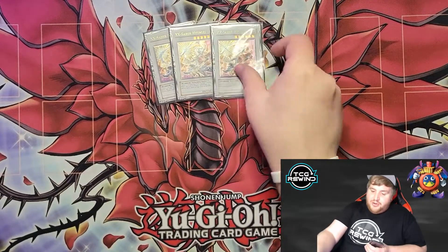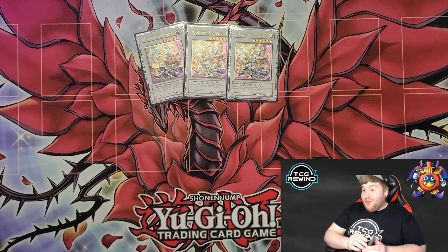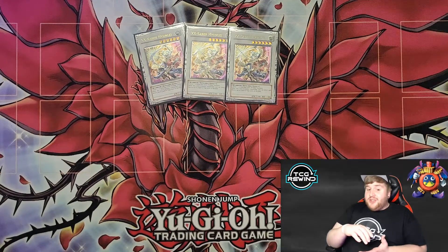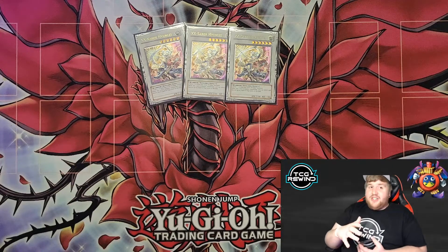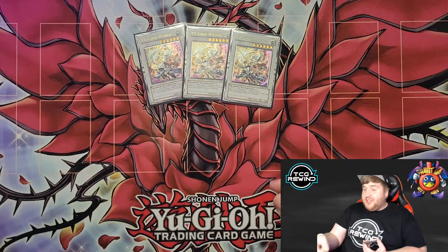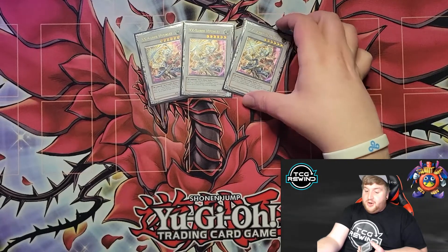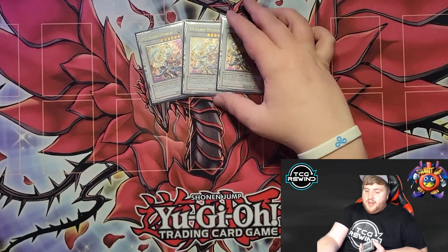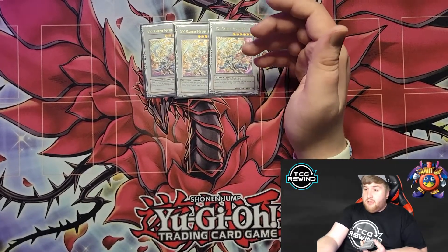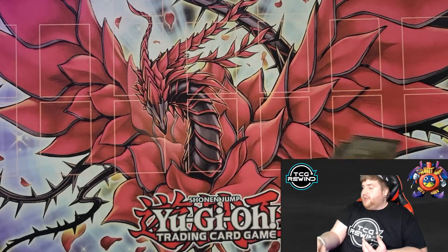And then we max out on triple Hyunlei. There are a lot of games where you just burn through them all — I can't tell you how many times you just synchro into six to Hyunlei just to pop a single back row and get value. Even if they chain a Bottomless or something, who cares — you're doing this to blow through back row and then you have the security of searching with Dark Soul afterward. Plus you also need it to turn off your own cards like Level Limit Area B. You cannot go lower than three of this card — it is so important. And since you don't run any recursion like Pot of Avarice, you need to max out on it.